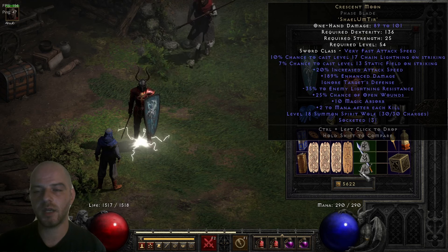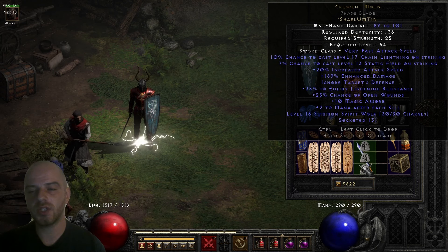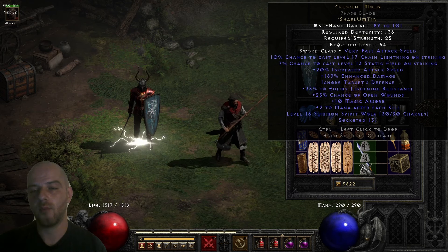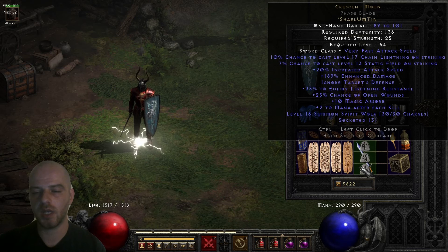The next stat is 20% increased attack speed, which is also a pretty valuable option especially for melee characters. The more attack speed you have, the more damage you'll deal. 20% isn't that high but it still helps, especially combined with the base weapon used to make it.